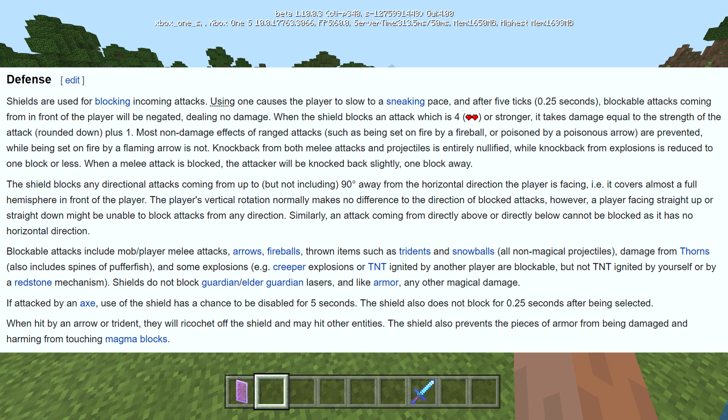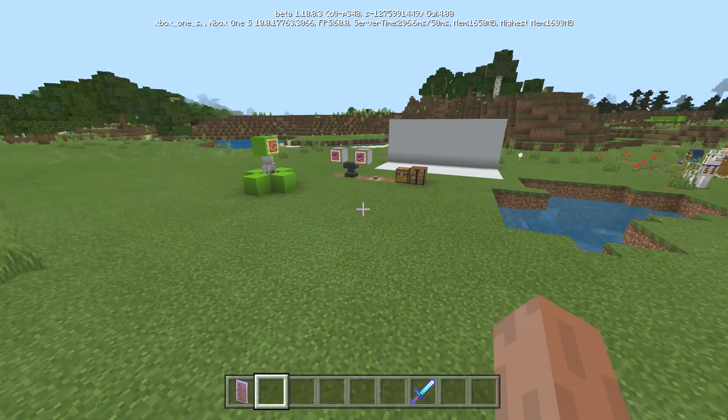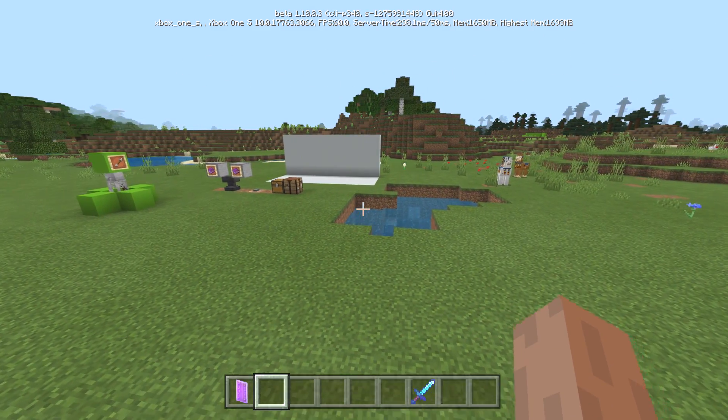Like armor, magical damage is not blocked. If attacked by an axe, use of the shield has a chance to be disabled for five seconds. The shield also doesn't block for up to 0.25 seconds after being selected. When hit by an arrow or trident, it will ricochet off and may hit other entities. The shield also prevents pieces of armor from being damaged and prevents harm from touching magma blocks.